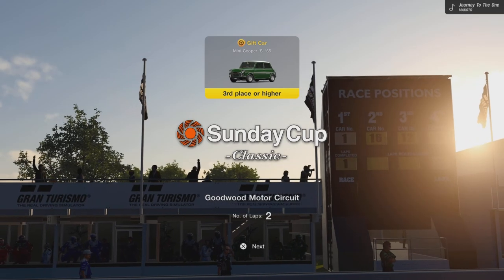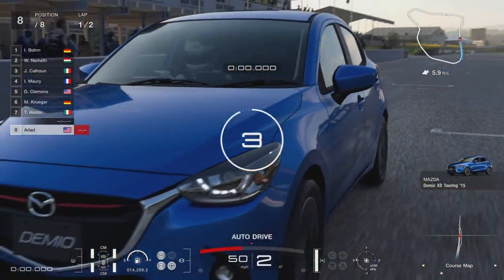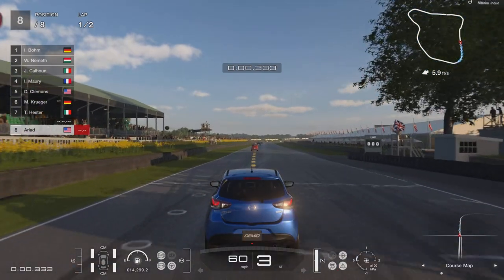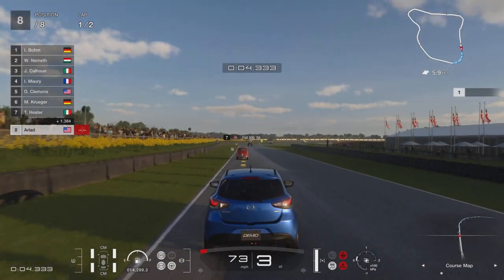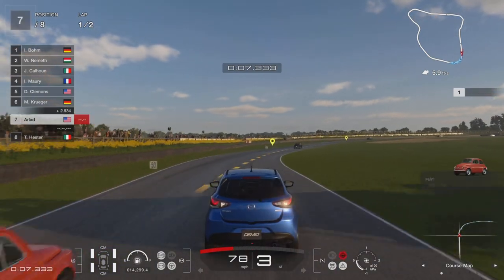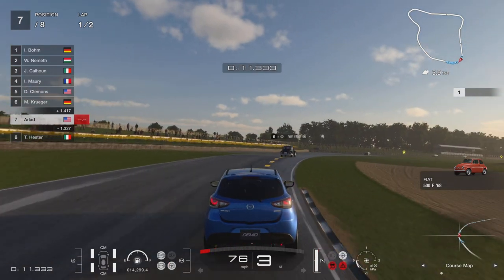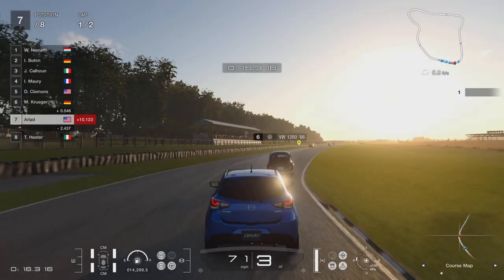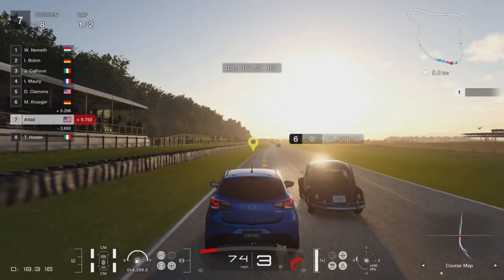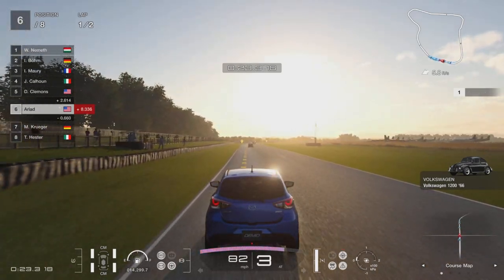It's two laps of Goodwood in the Sunday Cup Classic. It should be fairly straightforward — I don't see anything in that lineup that's going to trouble us. In the Mazda Demio we should have too much power for them. The circuit is quite wide, so there's plenty of room to pass.